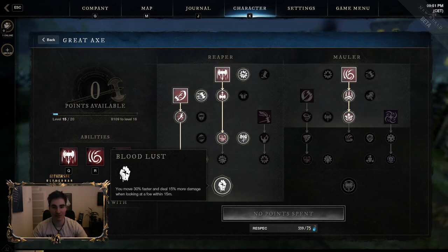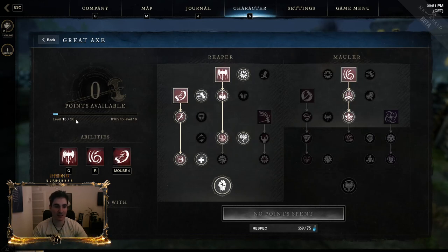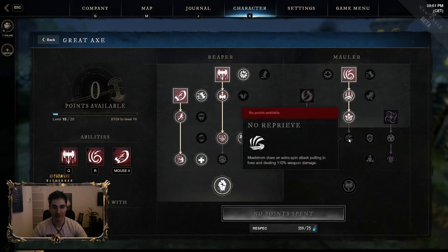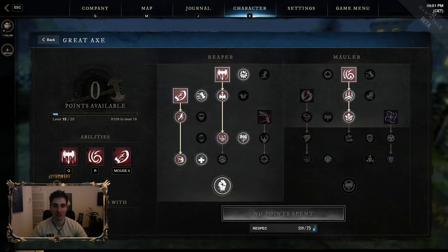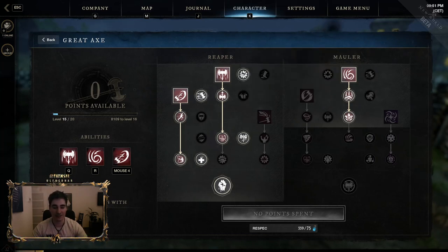And of course Bloodlust — you move 30% faster and deal 15% more damage when looking at a foe within 15 meters. You can probably see how that is pretty crazy. For the rest of the points I'm not maxed out yet — I've been testing Maelstrom. If you can catch a target in Maelstrom range it can do a lot of damage.